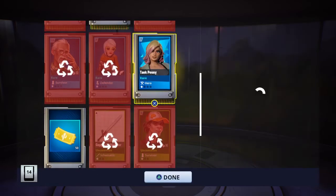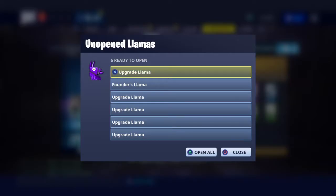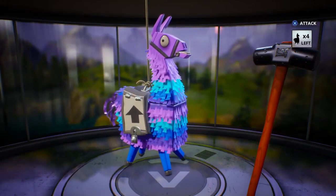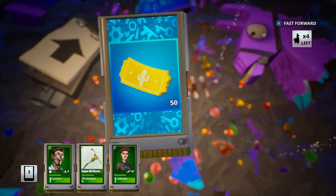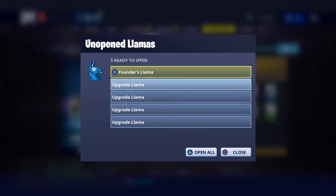I can keep an epic survivor from that. Llama number three was a success! Llama number four, what do you have in store? Nothing good — it's good for low levels but for me in Twine Peaks, not really. There's the founders llama but I'm saving that for the end.